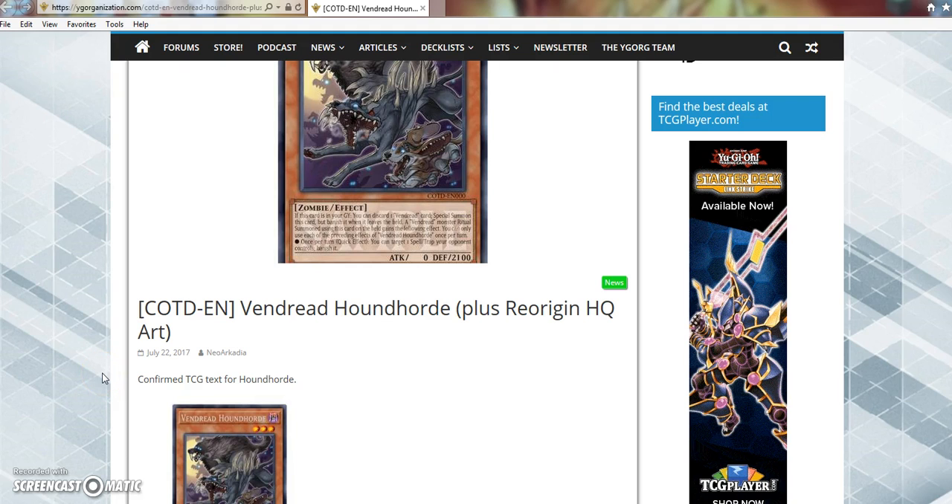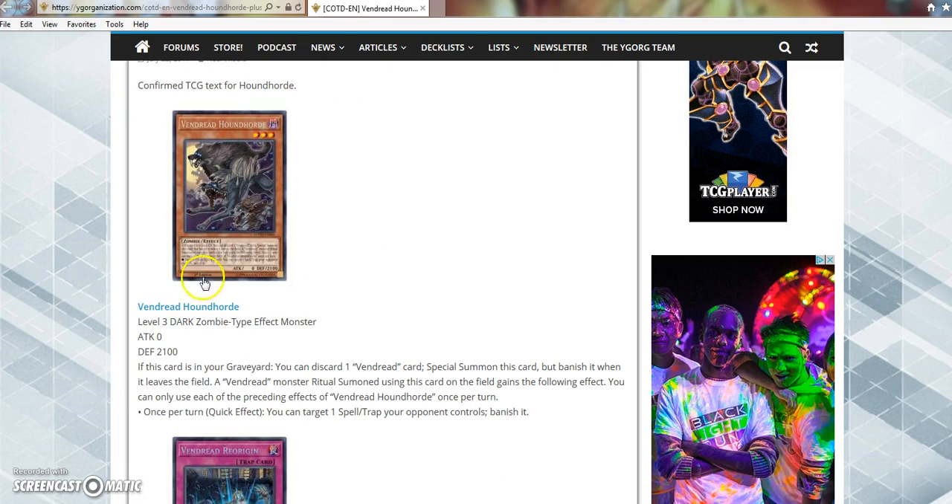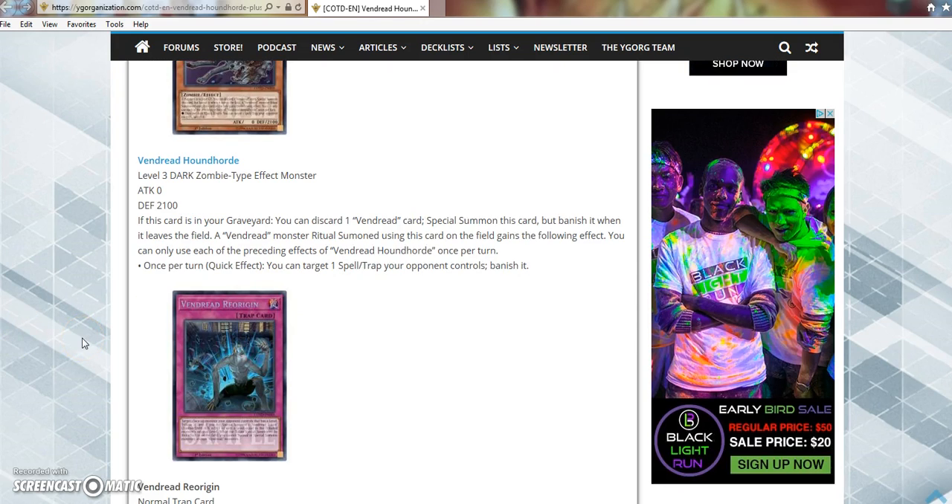Let's get into the Code of the Duelist stuff — we got Vendread Hound Horde plus Reorigin artwork. This is the confirmed TCG text for the Hound Horde card. Vendread Hound Horde is a level 3 dark zombie-type effect monster, 0 attack, 2100 defense. If this card is in your graveyard, you can discard one Vendread card to special summon this card, but banish it when it leaves the field. A Vendread monster ritual summoned using this card on the field gains the following effect. You can only use each of the preceding effects of Hound Horde once per turn. Once per turn, quick effect — you can target one spell or trap your opponent controls and banish it.